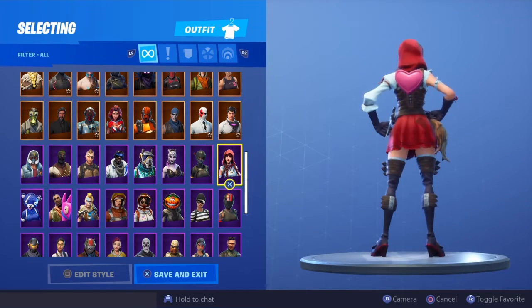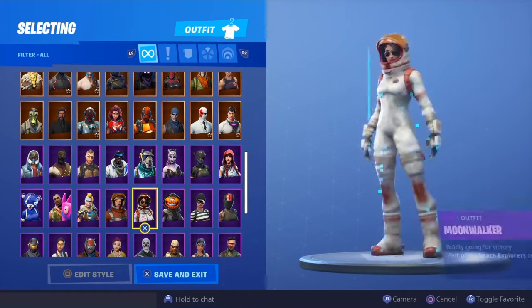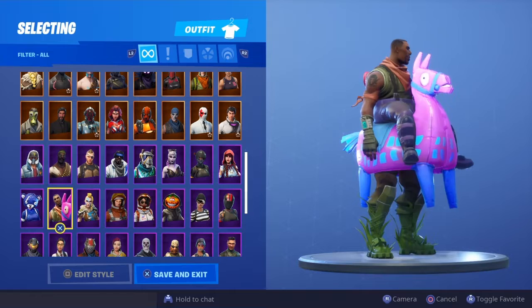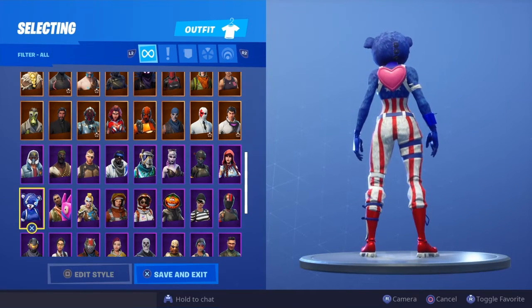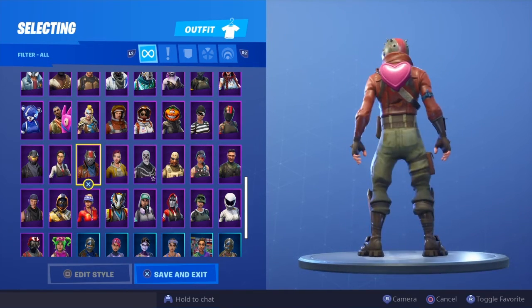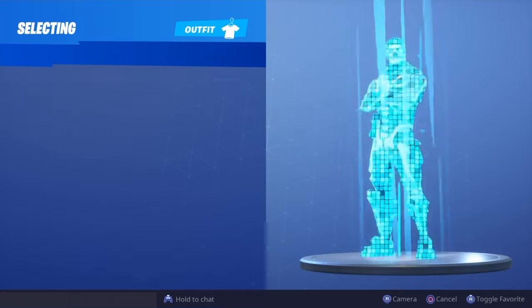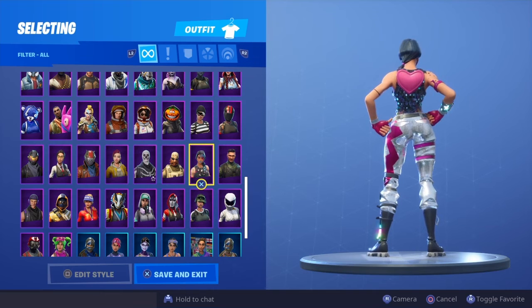Elite Agent, Fable, Redline, Rapscallion, Nightshade, Moonwalker, Mission Specialist, Huntress, Giddy Up - doesn't look too bad because the llama is obviously purple and it kind of blends with the pink. Fireworks Team Leader, Rogue Agent, Rook, Rustlord, Shade, Skull Trooper - let's have a look at the styles, not that great in my opinion. Sledgehammer, Sparkle Specialist - that's beautiful.